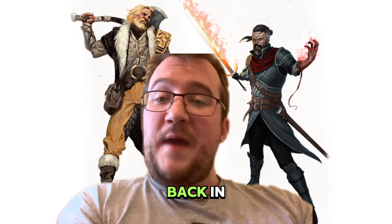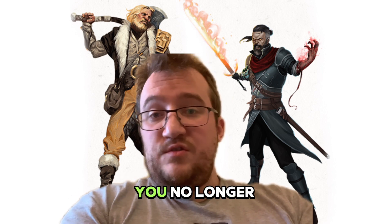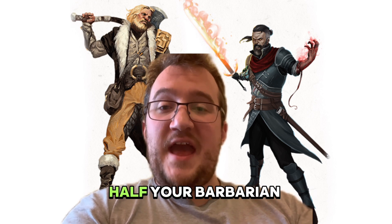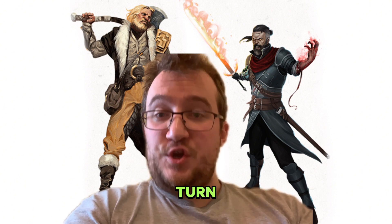Your sixth total level is going to go back into Barbarian to pick up the Zealot Archetype. With Zealot, you no longer require material components to revive, and you get Divine Fury so you can deal an additional 1d6 plus half your Barbarian level in extra radiant damage to the first creature you attack each turn.